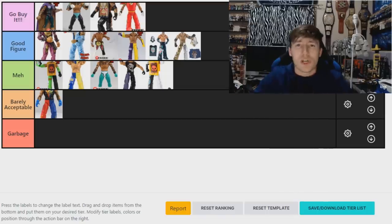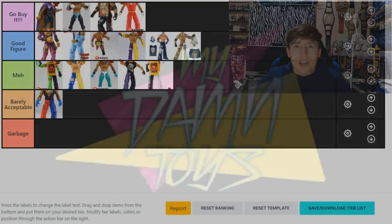Thank you so much for watching. Let me know your thoughts in the comments below and how you would rank these figures. Recommend which Elite figures I should rank next — Randy Orton, AJ Styles, Undertaker, you let me know. It needs to be somebody with quite a few figures, like Ray Mysterio, Rollins, or Cena. Subscribe to the channel, follow me on Instagram and Twitter at MyDamnToys, and I'll see you in the next video.